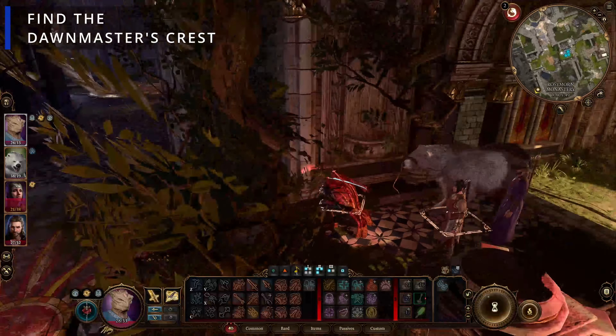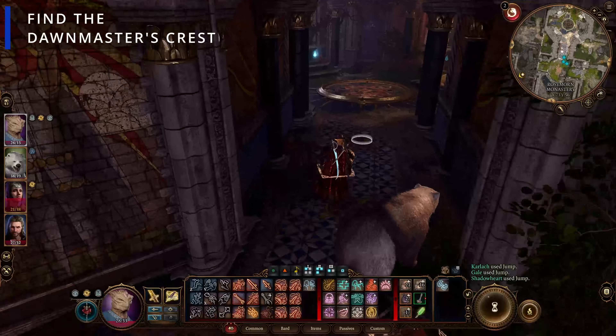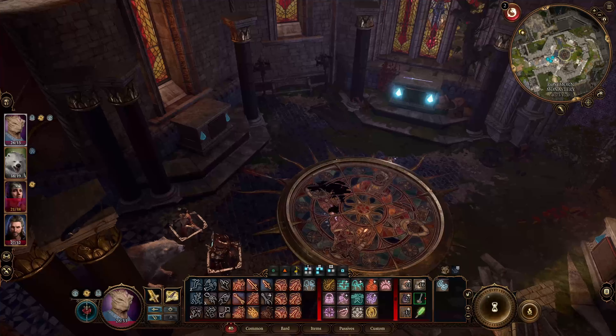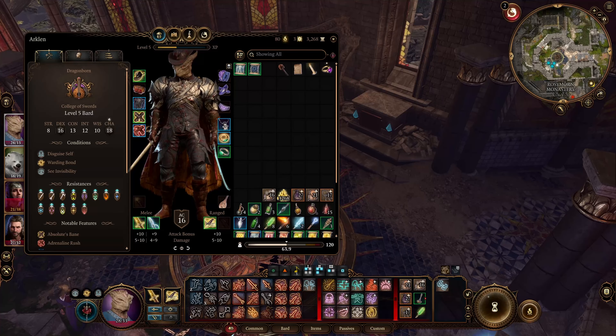Hang a left, jump the route and hang right into the room with the stained glass floor. The easy way to figure this out is if you look at the stained glass it gives you pictures with the correct weapons on the correct pedestals. Just put the items on the pedestal as per this picture — pause if you need more time. Once done a panel on the wall opens and you get a Dawn Master's crest.